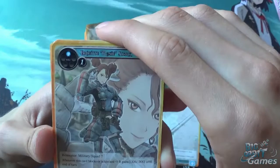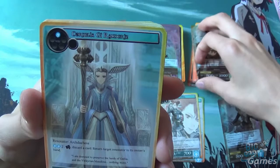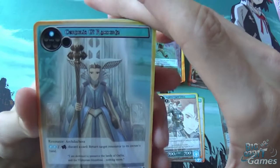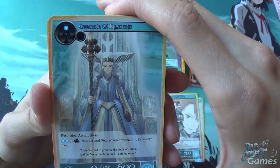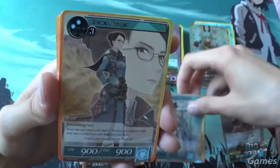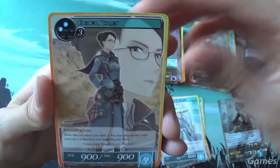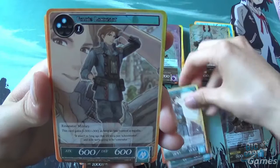Bridget Rosie Stark — whenever this card blocks or is blocked, this card gains minus 300/minus 300 until end of turn. Cordelia G Rangriz — pay two water, one void, and rest this: discard a card, return target resonator to its owner's hand. It's got a bulky body at least, and it's only 1 cost, so it could come in handy despite the costly ability. Eleanor Varot — when this card enters the field, you may put a Squad 7 card with total cost of 3 or less from your hand onto the field.